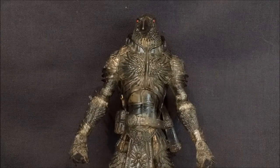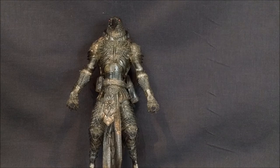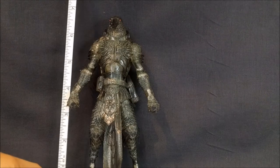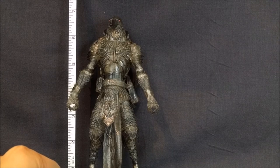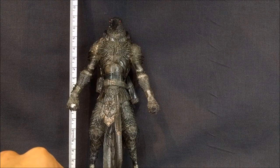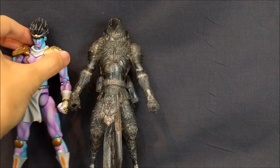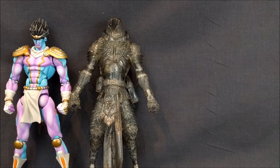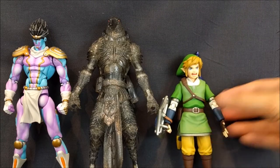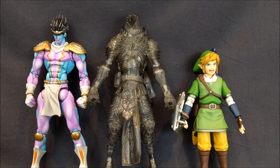Let's take a look at the figure itself and get a height measurement. Dark Mist Decimus stands about a little over six and a half inches, almost seven — that comes out to about 17 centimeters. Here he is next to Star Platinum the World, roughly the same height with the hair. And here he is next to Figma Link, which he towers over. Overall it's a pretty decent size — he is a giant bird monster after all. You could put him in a display with Link and it's like he's fighting a monster.